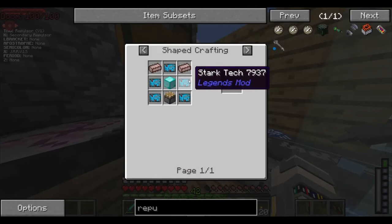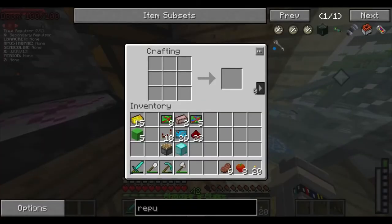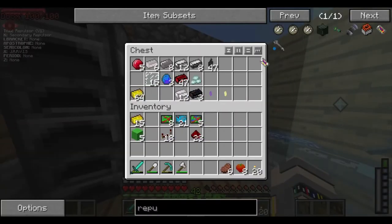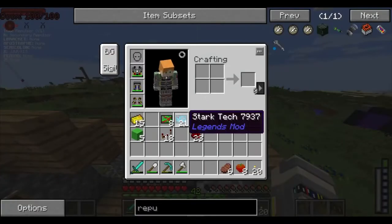We have 5 titanium and 16 uranium. We can make one repulsor, and I believe we need four. So we're running a lot more Stark Tech than just the 50 that it needs alone, which is already a lot. So there's one repulsor — we're going to put that on the right side over here so we can put everything we have crafted for the Spider-Man suit. This is our first item out of many.